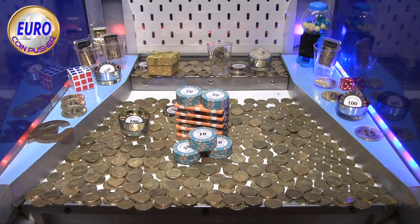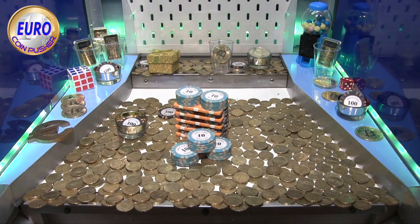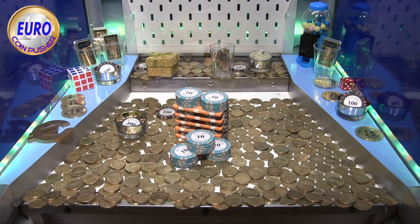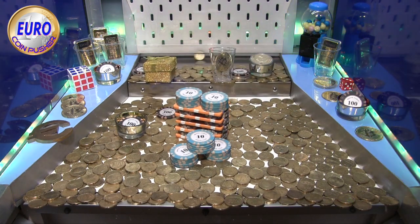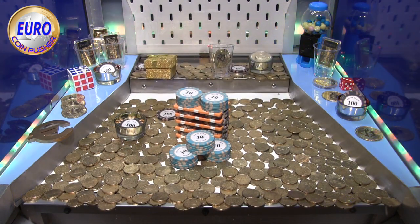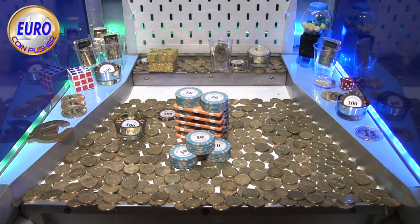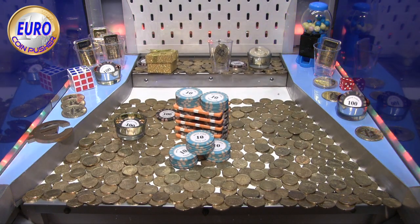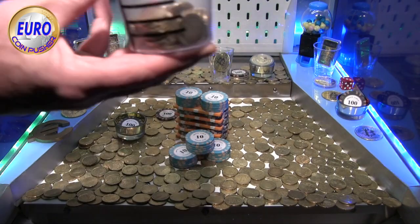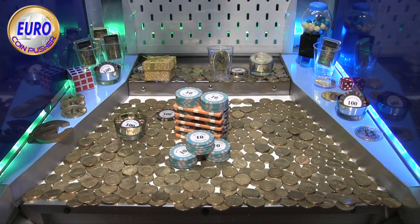Look at the structure that is splitting — they made a buffer to make it extra hard to push. 10 euro chips. And that buffer is now going the other way, it seems. Lost coins, let's see what happens. We've got 40 coins, so didn't lose, didn't win. It's enough — must be enough.